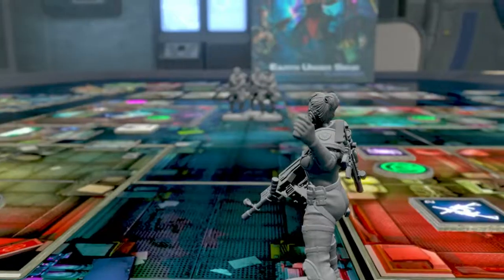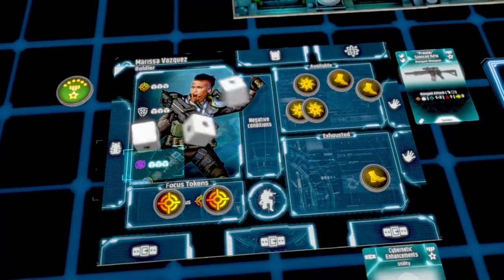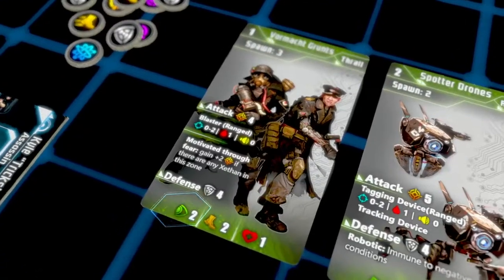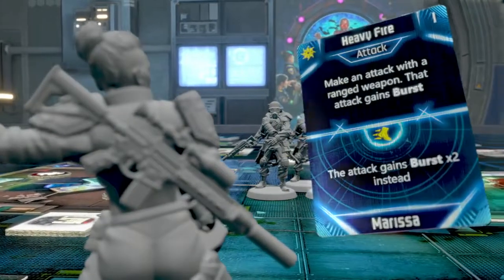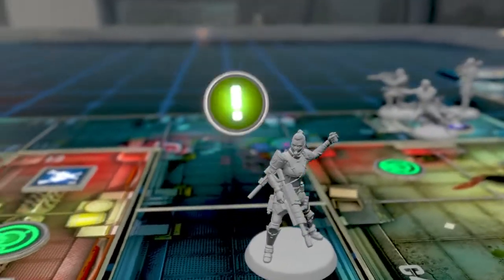Enemies begin missions unaware of the operatives' presence. To keep it that way, operatives need to use stealth to avoid being seen. Operatives have access to tactics cards with game-changing effects.